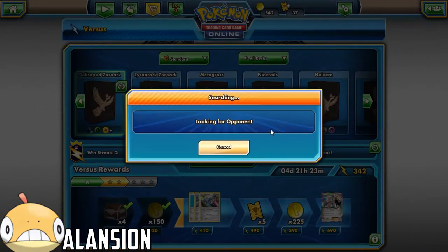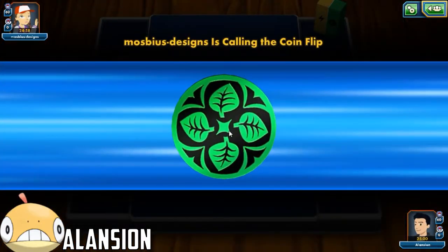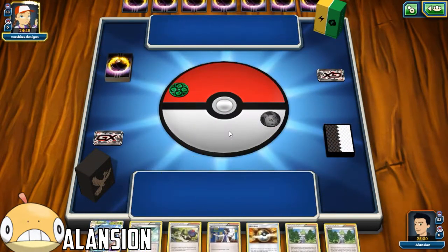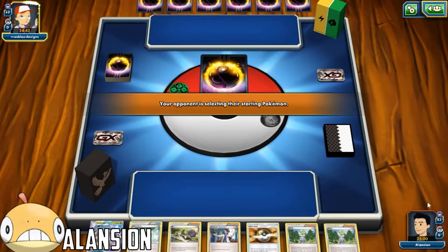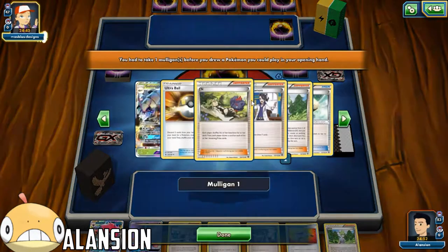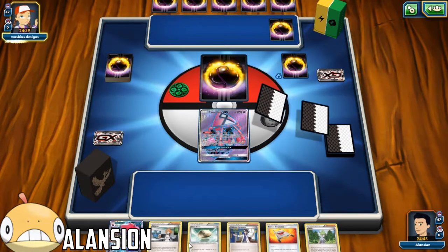Hopefully we draw a better hand this time. If we don't get our Zoroark decks set up, like I said, it's going to be kind of hard to start progressing into the game. He's got the advantage - probably Vikavolt Bulu, which could be a rough matchup. We did not draw a basic, so we're going to mull again. We start with a Lele - wonderful! I do think this Wally is going to come in clutch.